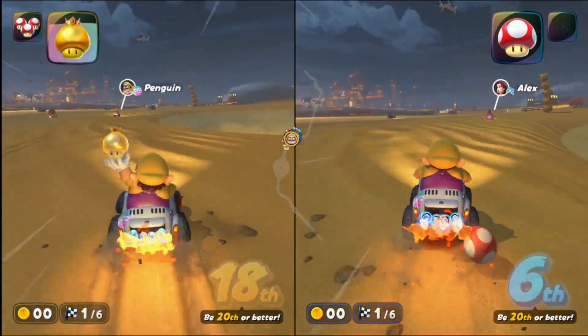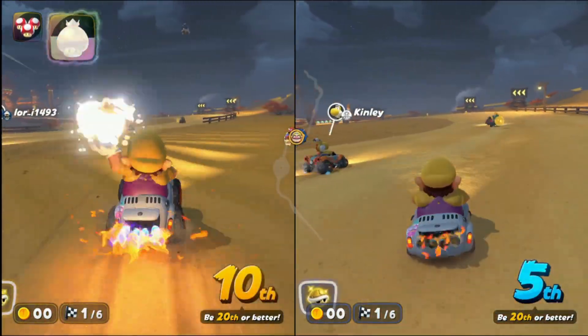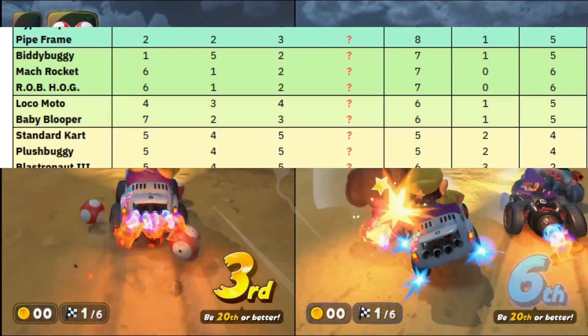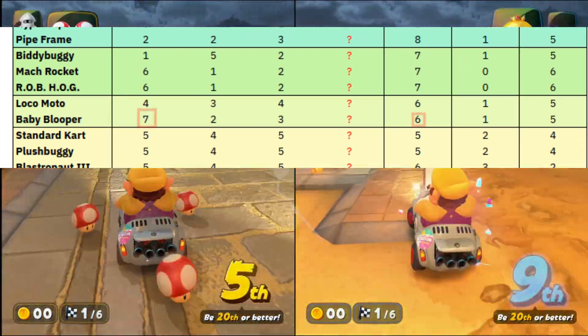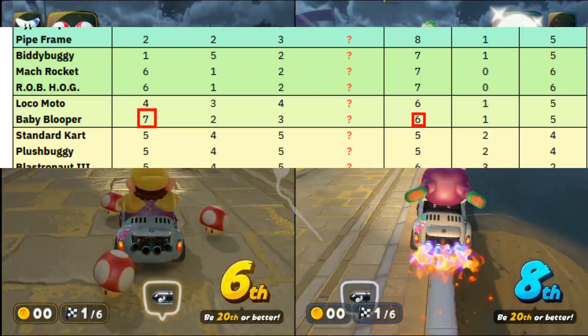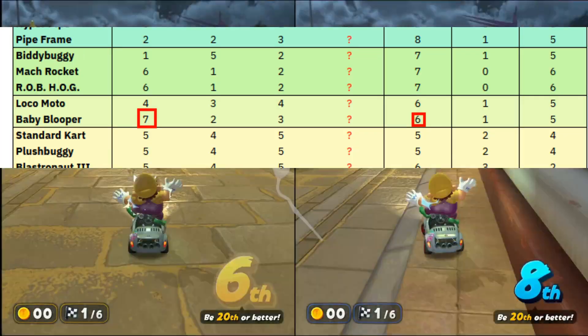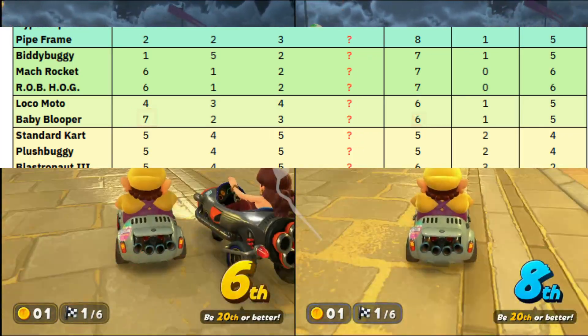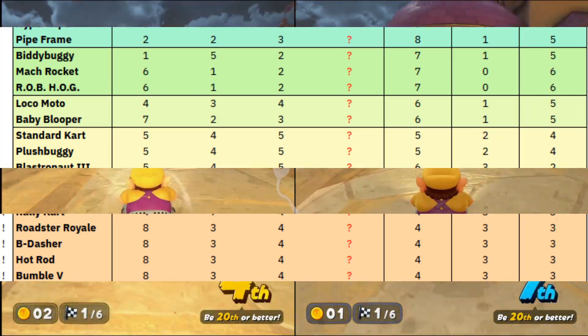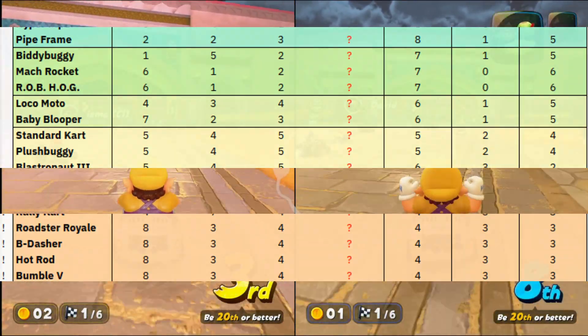Mario Kart World discussion is obsessed with the Baby Blooper. If you look at the stats, you can see why. Blooper has an incredibly high combination of road speed and acceleration. In fact, at 13 total points, it's matched only by the Mock Rocket and Rob Hog. The first kart to offer 8 points in road speed does so at the cost of 2 points in both acceleration and handling.